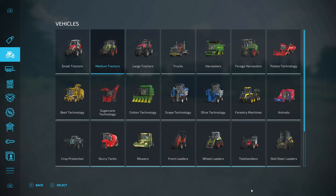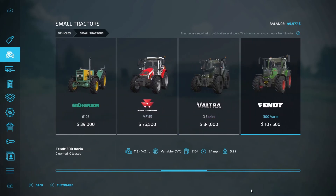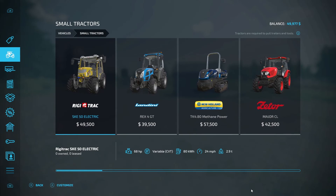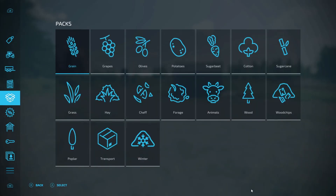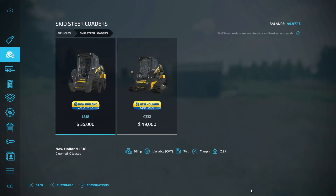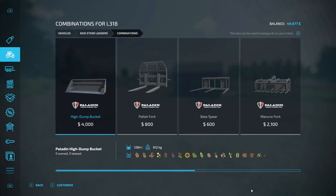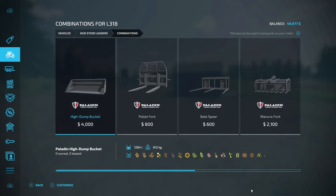Let's look at these tractors - small tractor. Some of these might work but they're a little out of the price range. Maybe a skid steer - skid steer would work, 35 grand. Let's look at combinations. We got forks, need the forks, and a stump grinder. Okay, so we're going to go with the skid steer, let's do that.